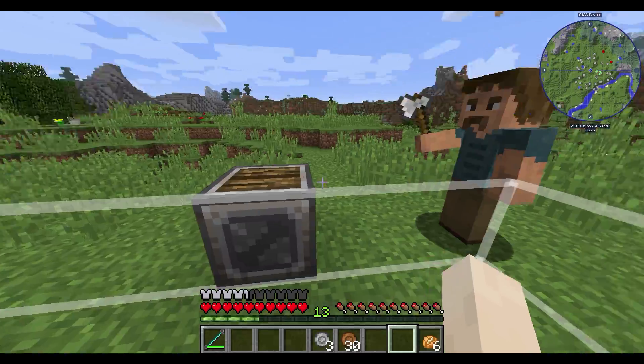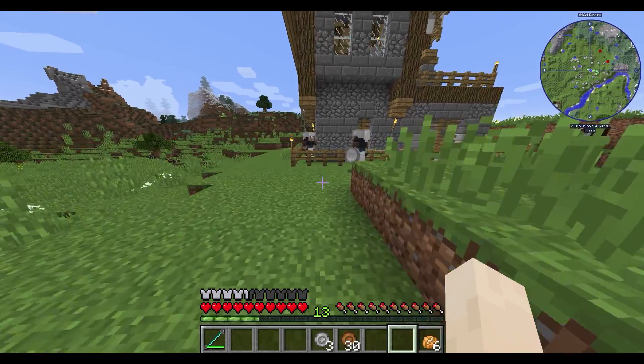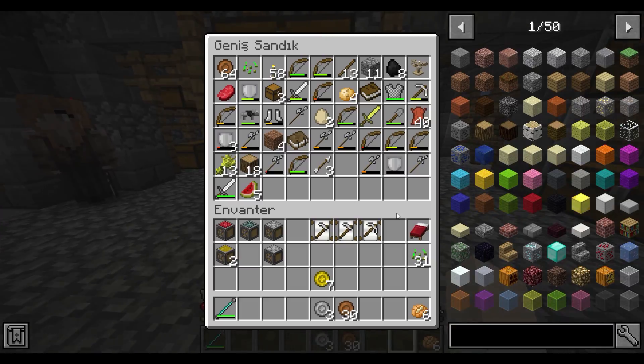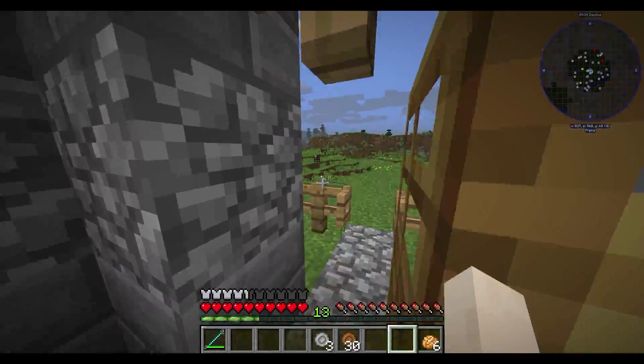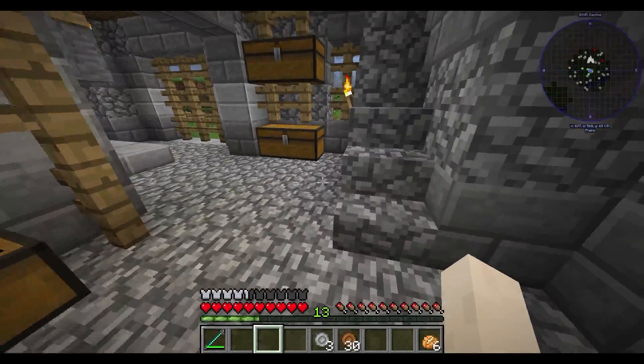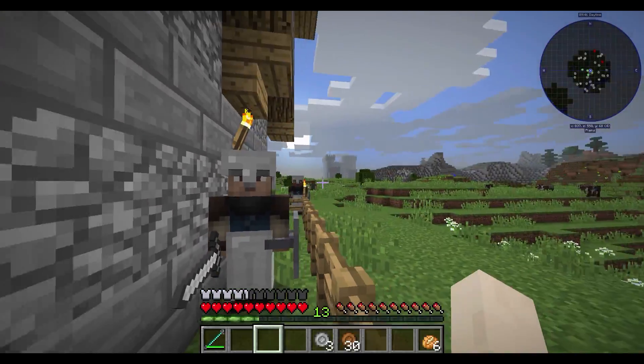Ben ağaç tohumu koymadım ki buna. Bir dakika ya, kafa gitti. Ben hepsini atmamışımdır inşallah. Ya şaka yapıyorsun ya. Neyse şurada bir ağaç var ama balta da yok. Şimdi bu adamların yatabilmesi için ev de yapmam gerekecek.